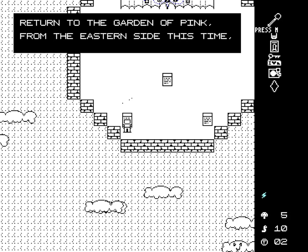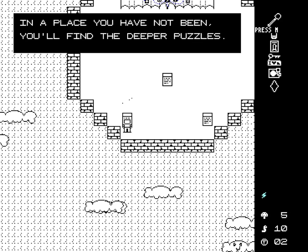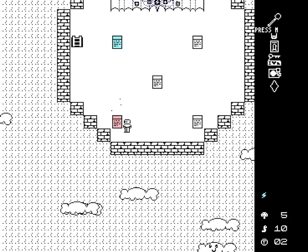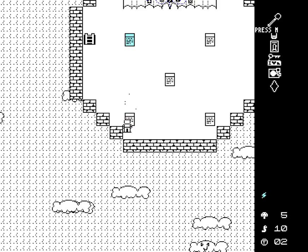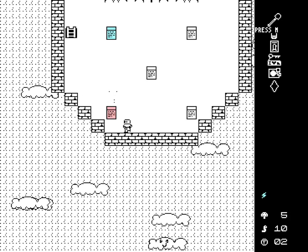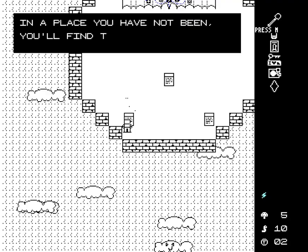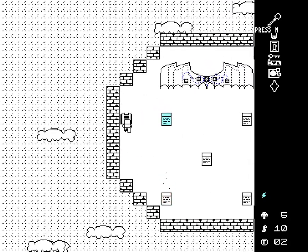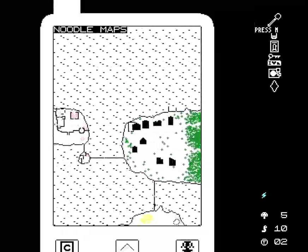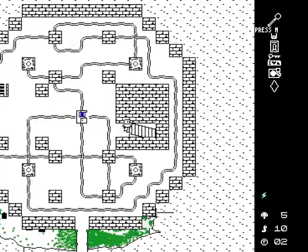This translated itself: 'Return to the Garden of Pink from the eastern side this time. In a place you have not been, you'll find the deeper puzzles.' I guess they translate themselves when they're ready for me to do them — that's another opportunity to get two examples together. Look at that cloud — that one has a face! Garden of Pink from the eastern side in a place I have not been. I think this connects to the very first machine I ever interacted with.